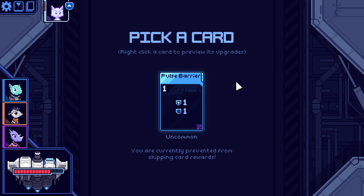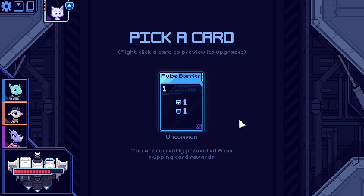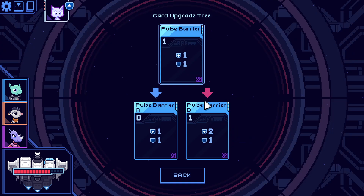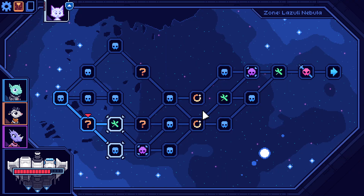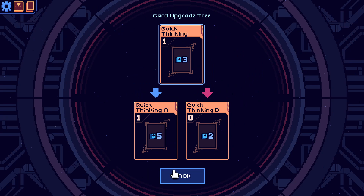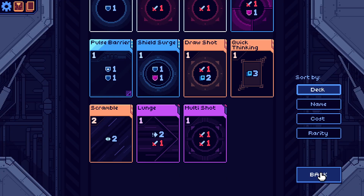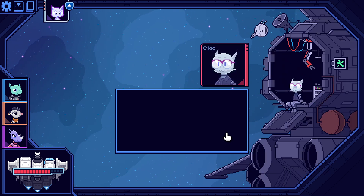We'll keep this card around — maybe get rid of a basic dodge since we've got evade on the first turn now. Looking at pulse barrier: raises max shield by one for the rest of combat and blocks up to one incoming damage. Zero cost or raises shields by two on upgrade. Should we upgrade or just go into battle? Let me check the deck. Nothing immediately amazing to upgrade, so let's go for battle — actually, let's upgrade first and then do that elite.